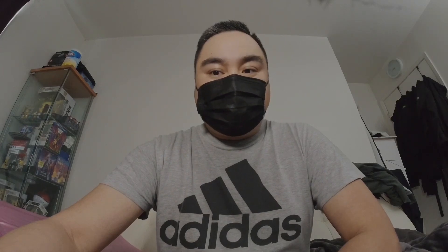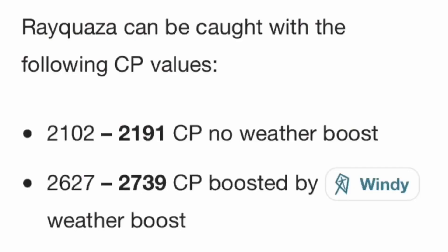The perfect IV for this Pokemon at max CP at level 40 will be 5713. Max CP at level 50 will be 6458. So this Pokemon will be a beast. Rayquaza can be caught at the following CP values: 2190 CP with no weather boost, 2739 CP boosted by windy weather boost at 100%.